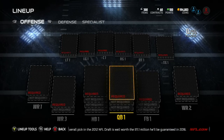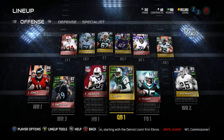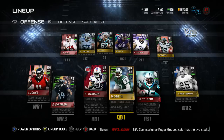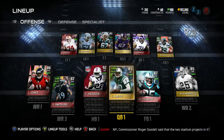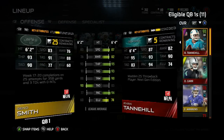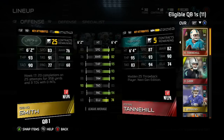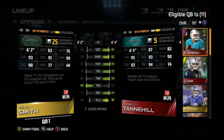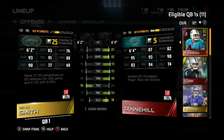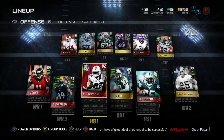Alright guys, we got the offense built up for team builder, and we're left with around 63,900 coins to fill up the defense. Looking at the offense right now: I've got Geno Smith at quarterback. I was looking for a mobile quarterback that can pass, and his Team of the Week card has impressive stats — 83 speed, 76 awareness, 93 throw power, 91 throw accuracy short, 88 throw accuracy mid, 90 throw deep, 77 play action, 60 elusiveness.